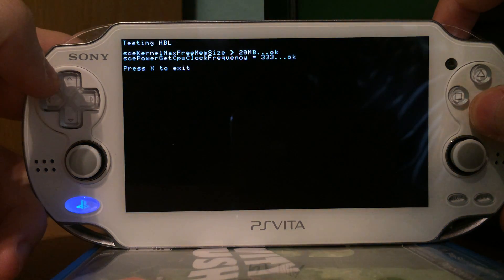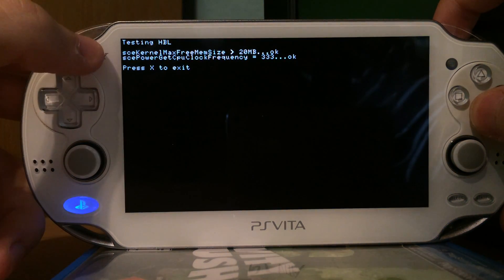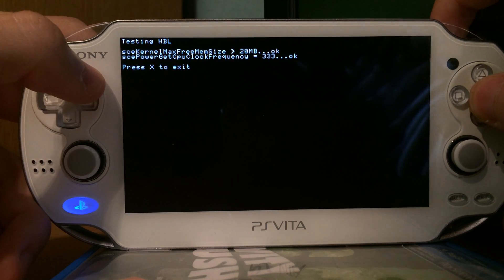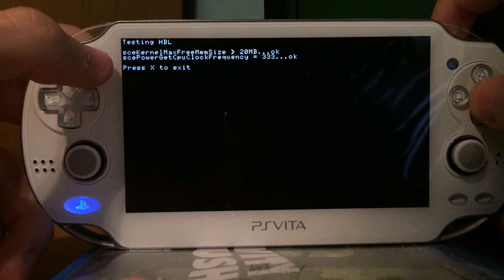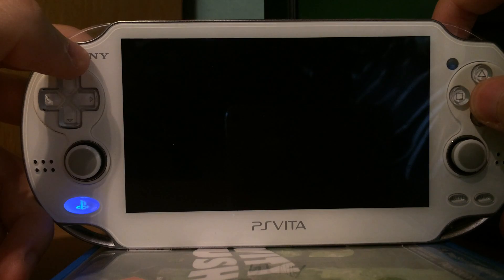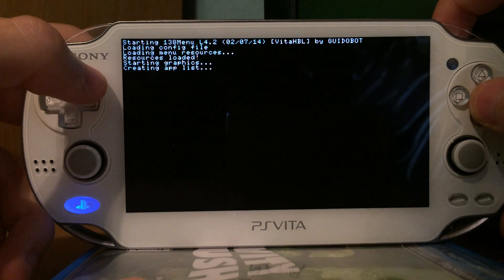Pretty simple. You can see I've got more than 20 MB of free RAM and the CPU clock frequency. So basically, the speed at which the emulator runs is also the maximum, which is 333.